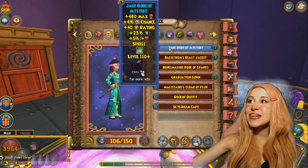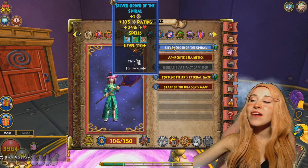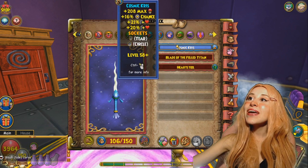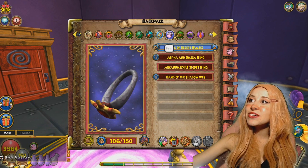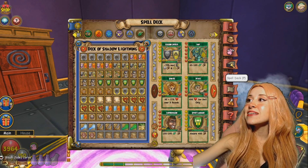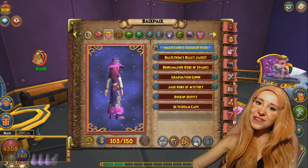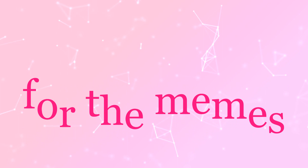We have the Jade Hood of Mystery, the Jade Robe of Mystery, the Mysterious Jade Boots, the Silver Order of the Spiral, the Cosmic Crisp, Life Mastery Amulet, Ring of Desert Blaze, and Large Winnie. And this is our deck. I know what you're thinking — jading on a storm? Believe me, I know it makes no sense, but we're doing it for the memes.